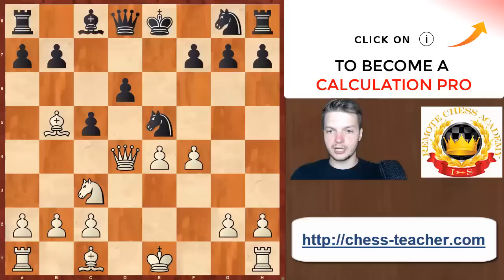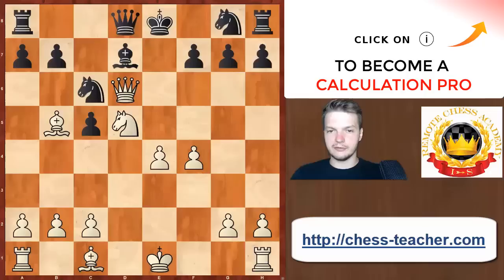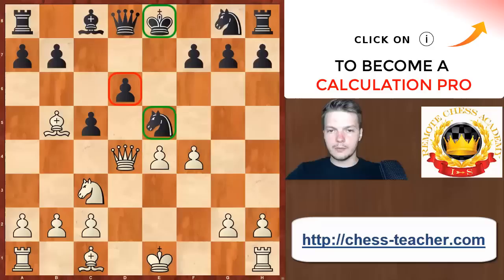After Bb5+, the pawn on d6 is going to be permanently weak — in fact it's very easy to lose it. I can easily believe this is completely lost for Black. For instance, Nc6, Nd5 — this is just enormous pressure.